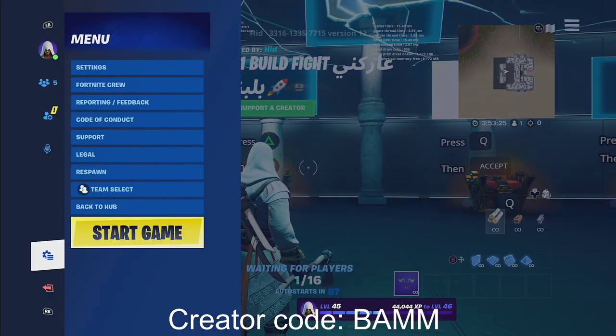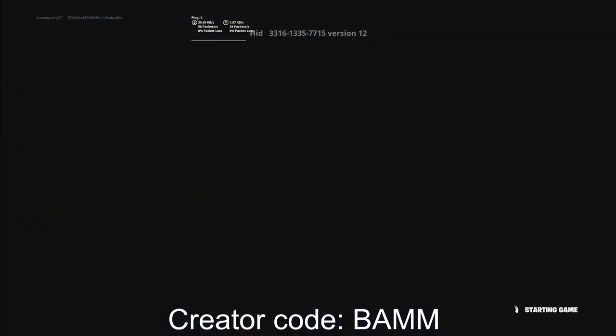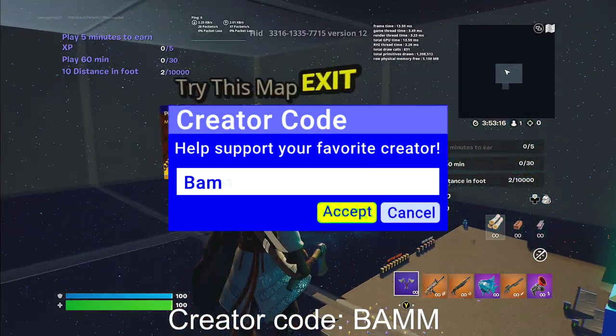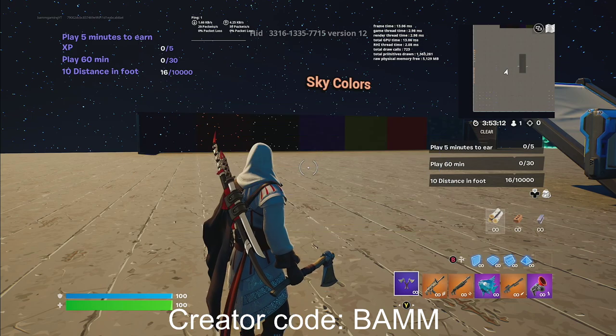Just a quick reminder: I don't control how much XP you get or how much XP I get, so we might get different amounts of XP. There are a bunch of tricks in this map, so follow along. Please make sure to put in code BAM in the item shop to help me out. Now, all you gotta do is go to any of the exits and the next thing you're gonna do...